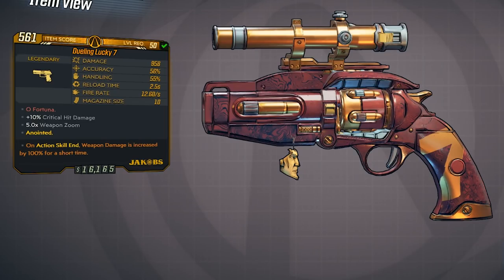This has got to be one of the most unique weapons that has ever been added to any of the Borderlands games. Not only is it really cool, it also has the ability to become extremely powerful. This is a Jacob's Pistol called the Lucky 7, and I've got several of these — I'm going to be showing you guys the top 4 that I was able to pick up.